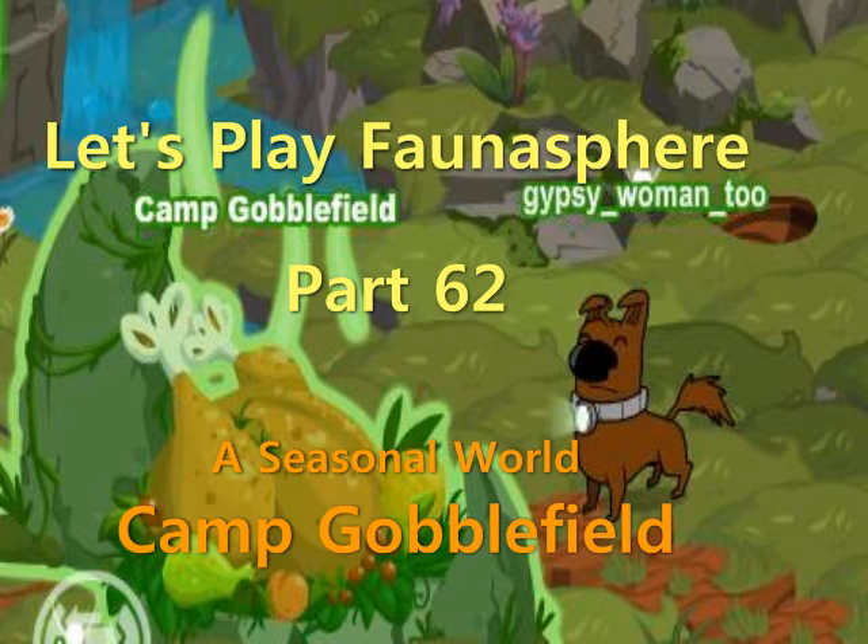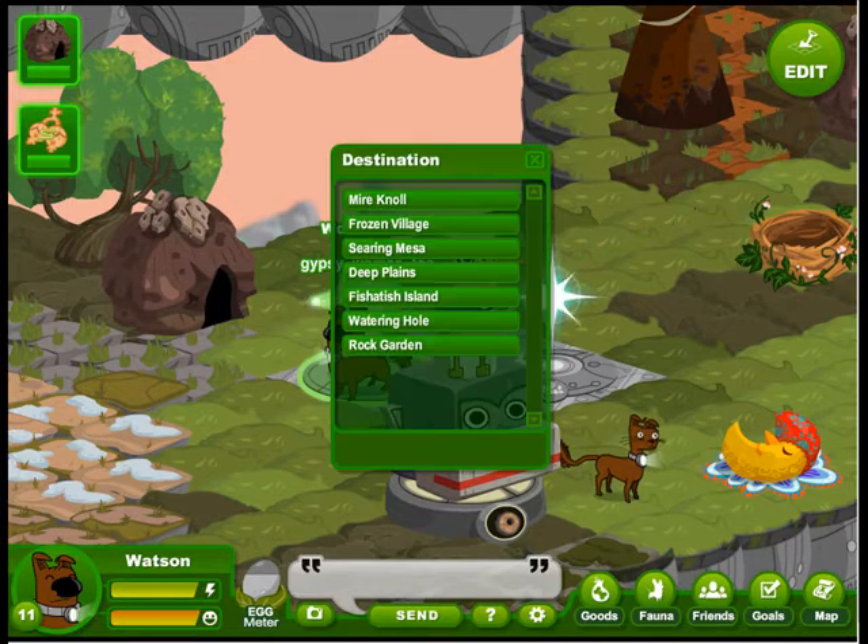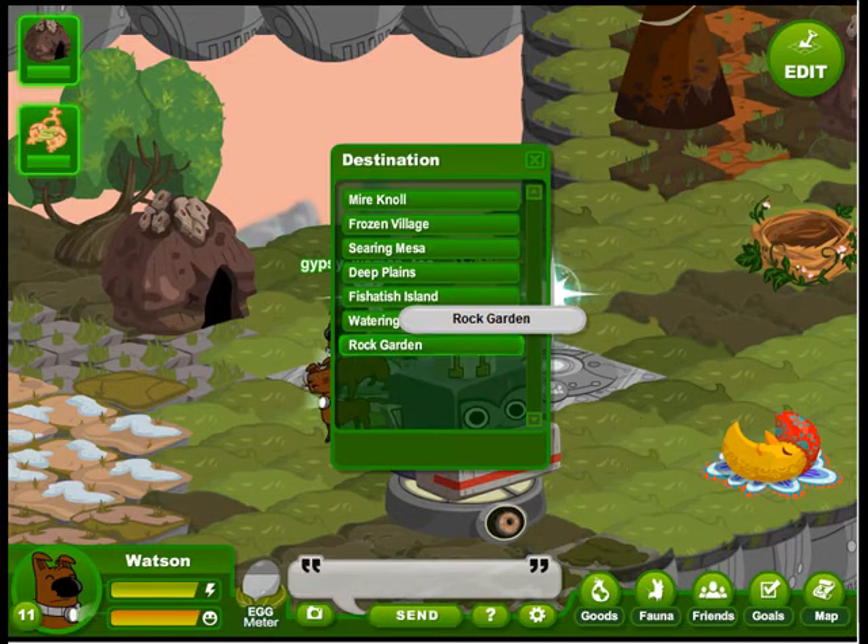Welcome back to Let's Play Fauna Sphere. Today Watson's going to Camp Gobblefield. It's found in the rock garden, so let's jump there.